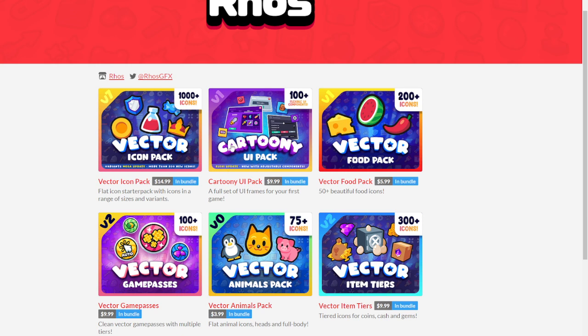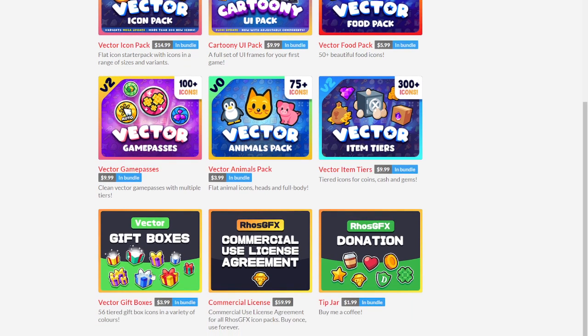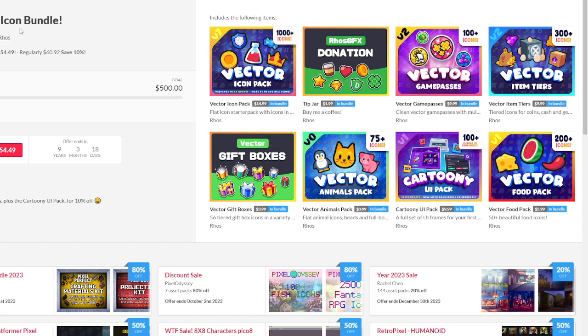You can also get a cartoony UI pack, a food pack, a game pass pack, an animals pack, an item tiers pack, gift boxes, and a tip jar which I think is just to donate to the creator. If you want, you can also buy the bundle which gives you all of them for $55, which is a pretty good deal.